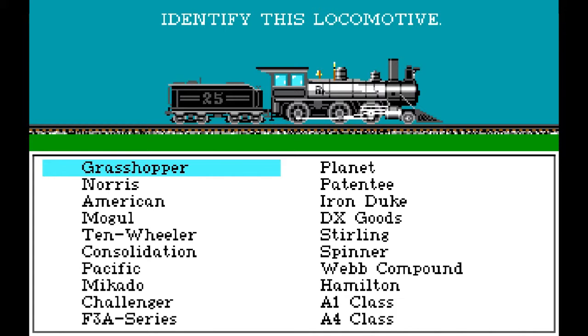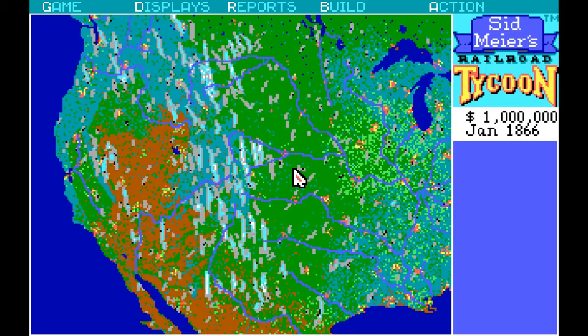Let's see here, that's a 260 engine. Which one is this? If I make a mistake here we will be forced to restart, because if you fail the copy protection you're stuck with just two trains, and that's not going to be enough. It's not a Grasshopper or Planet, Patentee Norris, not an American, not an Iron Duke. Not a GX Goods or Stirling, not a Ten-Wheeler — it only has eight. Consolidation... not one of the bigger engines, not a Webb Compound. Could it be a Mogul? 260. Yes, we'll go with the Mogul. We lucked out!